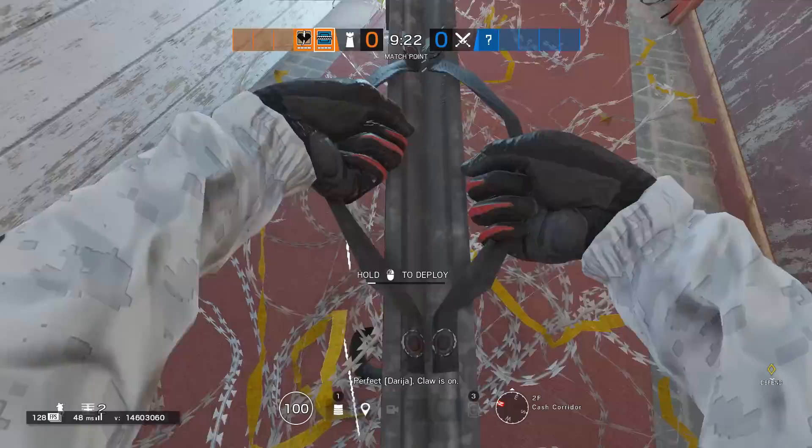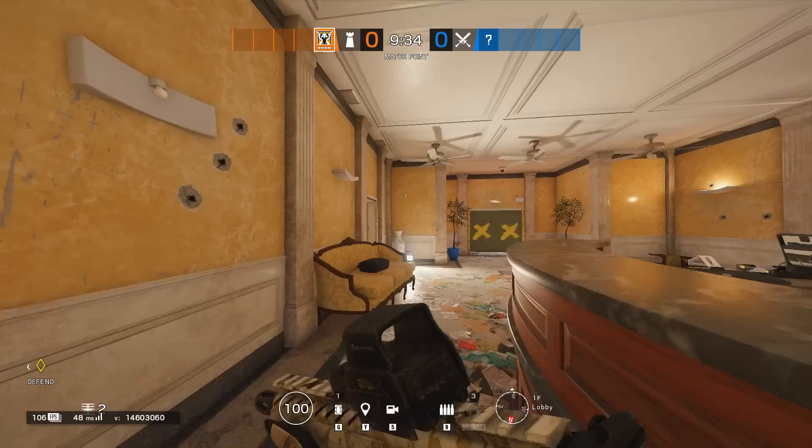Frost: do not pair up your welcome mat with barbed wire. Usually put it on the side of anchors or below windows that attackers cannot rappel down.